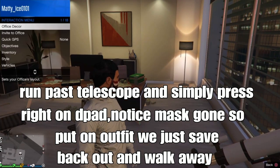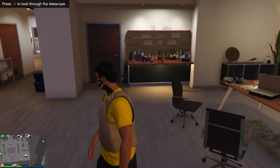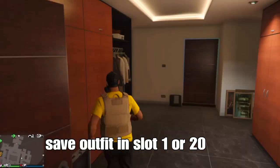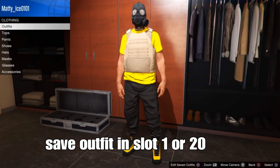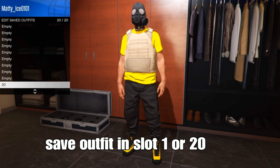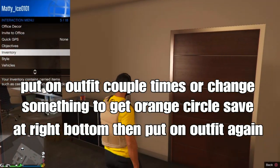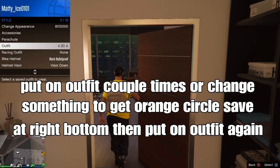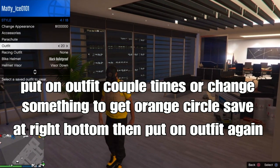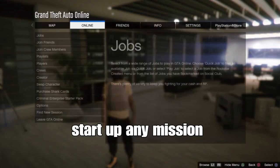Go run up to the telescope and press interact — you'll notice the mask is gone. Put on the outfit that we just saved. Back out and walk away, and boom — we got the chemical mask on the outfit. Now you basically want to reset your outfit once again in slot 1 or slot 20. You can save it in the same slot. Put on your outfit a couple of times or change something to get an orange circle, then save at the bottom right.